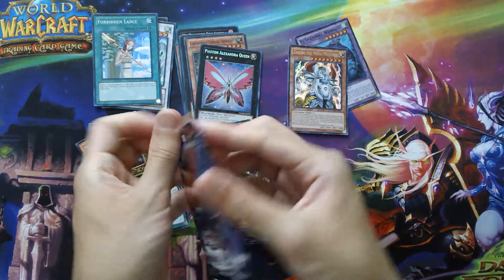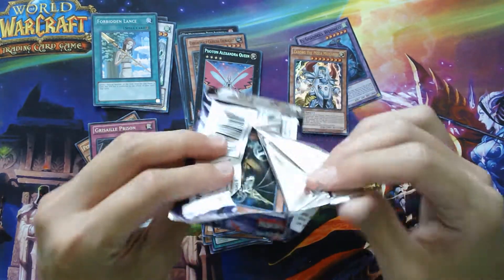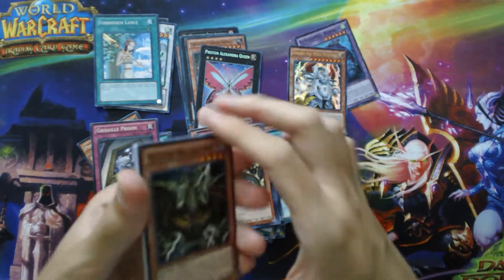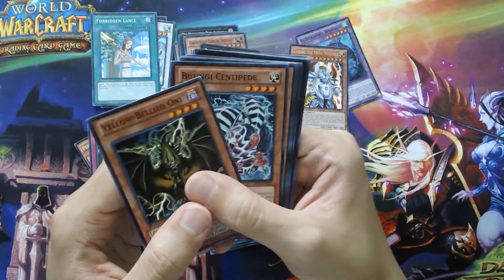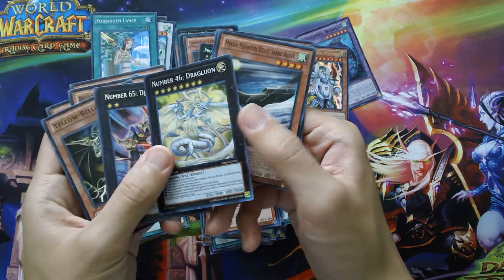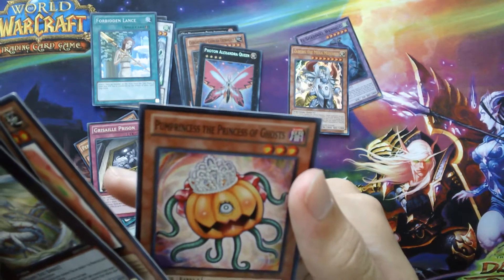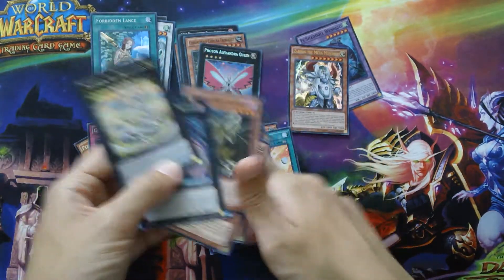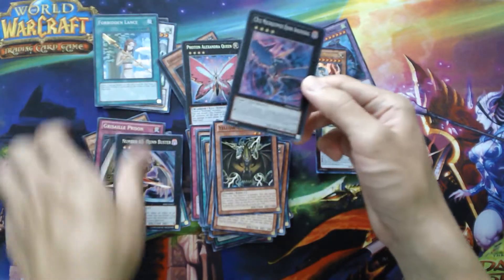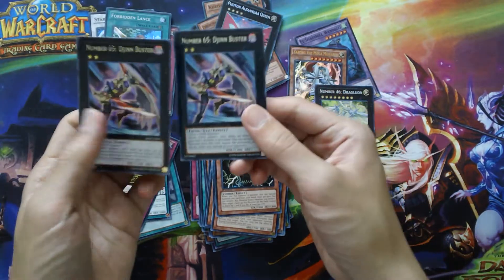This First Edition Shadow Specters is sealed really strangely, not sure what's up with it. I see something — Number 65 Gen Buster and Number 46 Dragluon. Two numbers out of that pack — cool! And Pump Princess, the Princess of Ghosts, who is in Duel Links as well. That was a pretty cool last pack. Dragluon is actually one of the better Super Rares. Funny enough, we pulled two Number 65 Gen Busters — one First Edition and one Unlimited Edition.